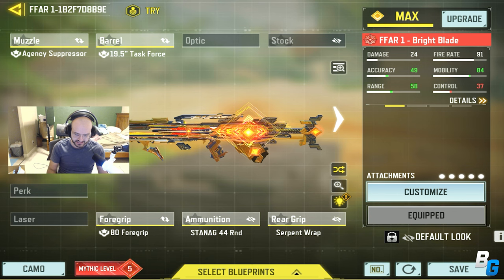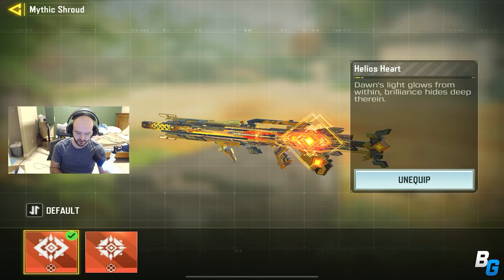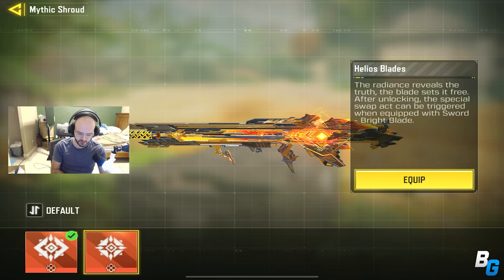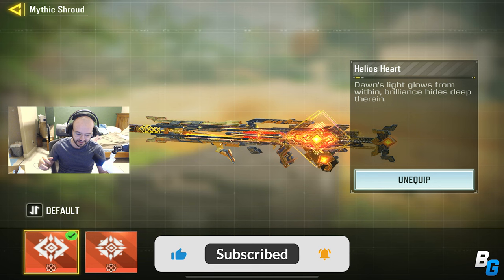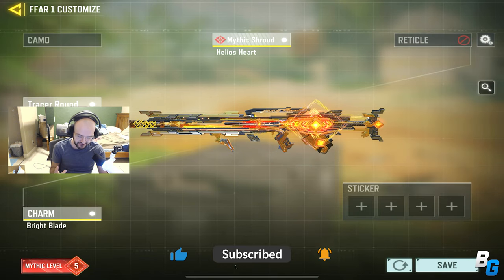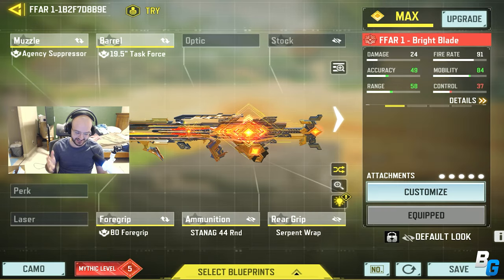This is the class that I was using. I decided to switch the actual variant — the build of it — to instead of this bulkier fully upgraded one, the skinnier one, because the fully upgraded one takes up half my screen. So this one's just skinnier and better.